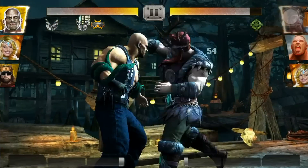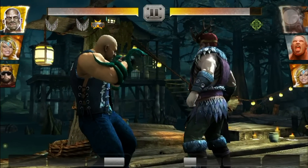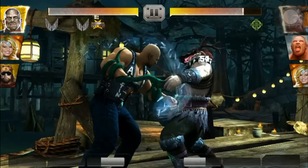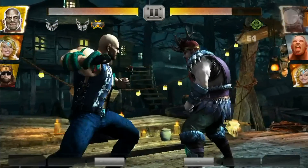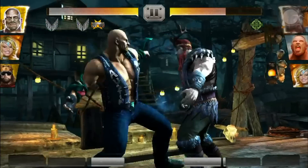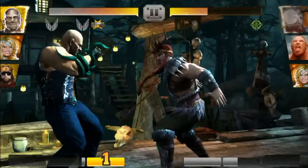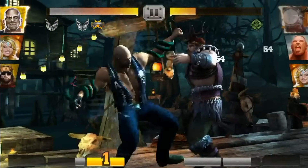We'll start off by doing the tap attacks. We're gonna block for a second. On the silver card, the tap-tap-tap-swipe didn't work, so I'm sure it doesn't work on the gold card as well. Looks like the move set is basically the same. That's cool — the snakes pop out, I like that.